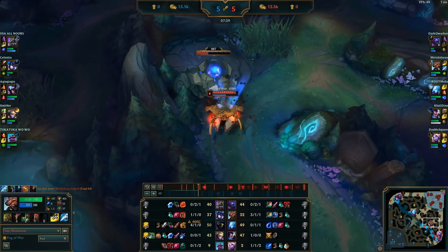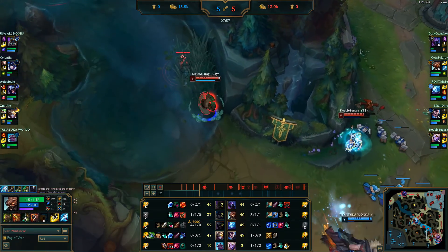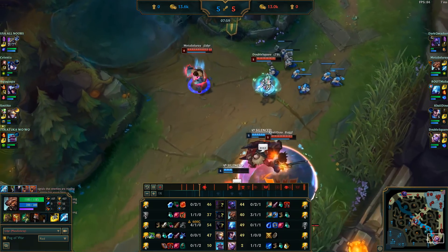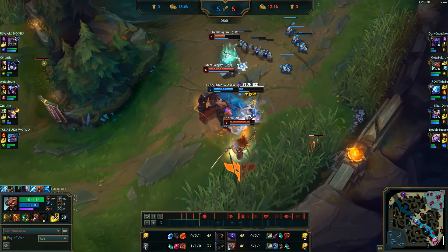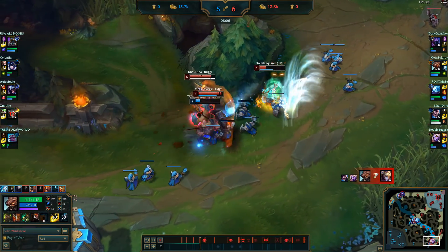So I pick up a Phage and Stalker's Blade. I needed to carry, so Phage is going to give me a lot of mobility. As you can see here, that mobility is actually letting me keep up with the Braum as he's trying to walk away — and he didn't get very far from me, did he?